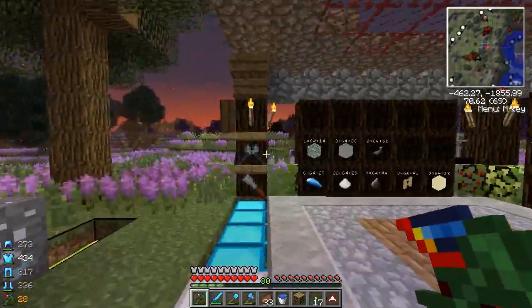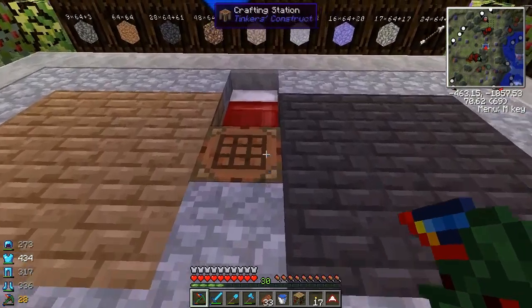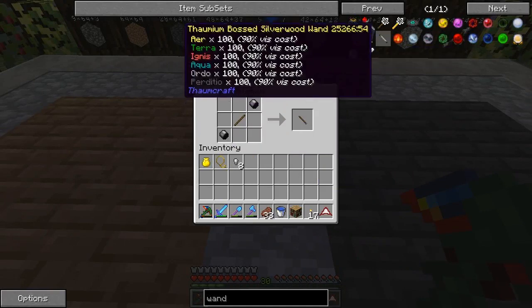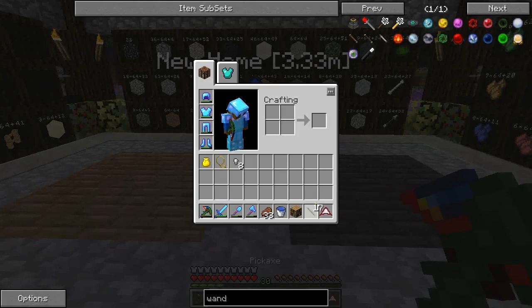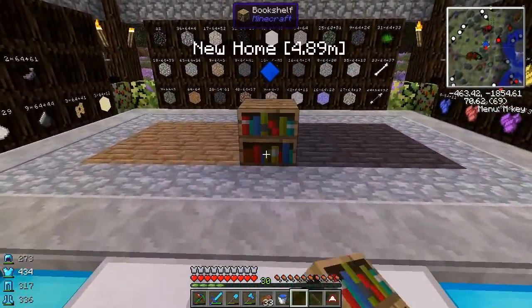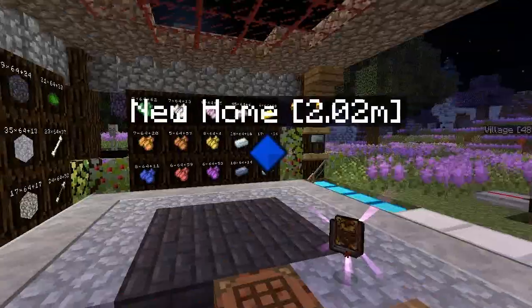Right, I'm going to show you how to get the Thaumonomicon if you can't find one. As you may know, I have three Thaumonomicons because you can find them in villages on the Thaumonomicon guy, but I'm going to show you how to make one if you don't find a village. You need to make a wand, which is a stick and two iron caps. Iron caps are made by iron nuggets - one iron makes nine nuggets. I've been researching all morning. I believe if you put a bookshelf down and right-click, you'll get yourself a Thaumonomicon.